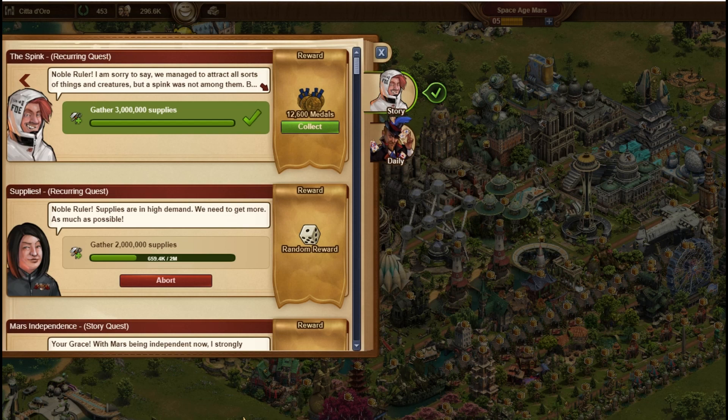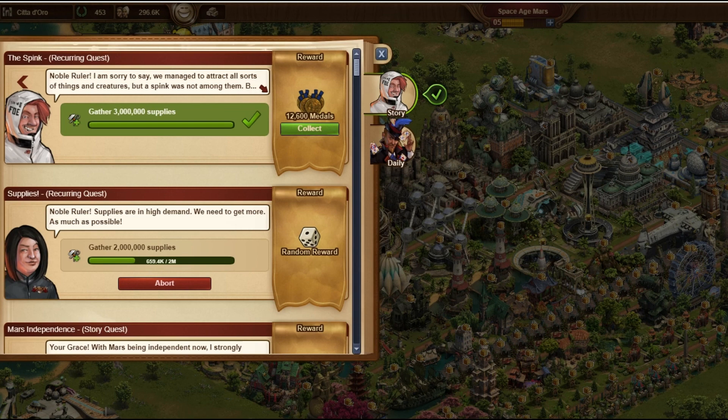Hello everyone, today we're going to take a look at the recurring quests that often begin to appear when you reach the end of an era in Forge of Empires. These repeating quests usually involve collecting coins and supplies, or buying and spending forge points, among other things.